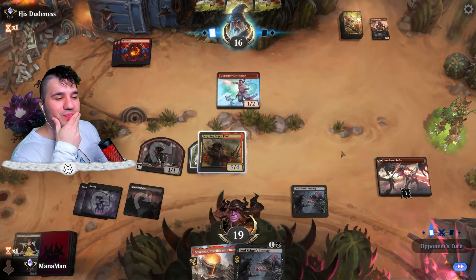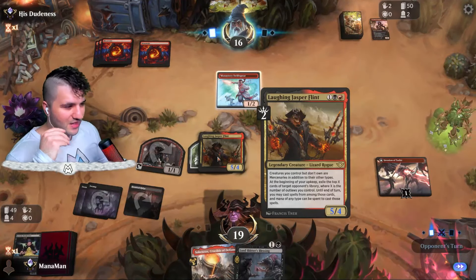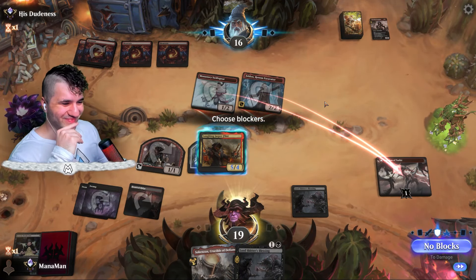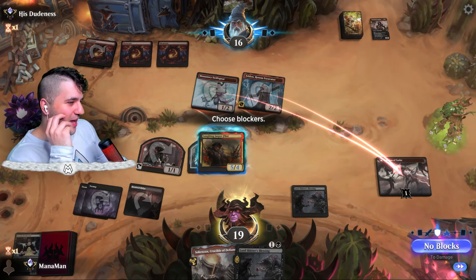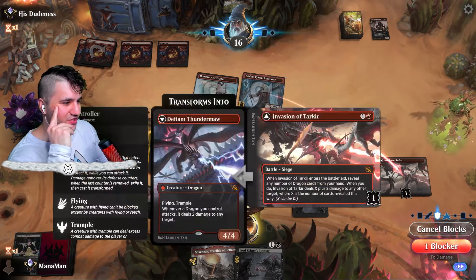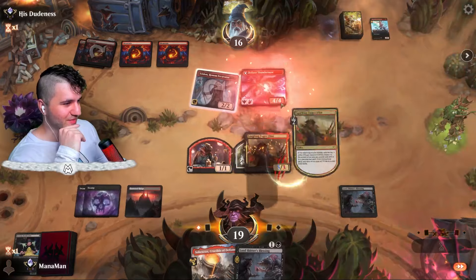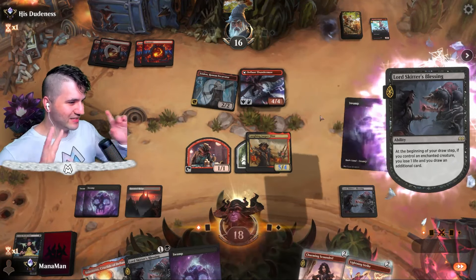We swing in. Now I'm a little nervous but with the Laughing Jasper Flint at four toughness — if they don't have another Witch Stalker Frenzy, four toughness is going to be relatively difficult to deal with. Fell Dawn — I think we have to block. They'd need specifically lightning strike and if they have it they can bust it open anyway. So let's take damage. Casualty, Defiant Thundermaw — let's steal some stuff! Lightning Strike, Lord Skitter's Blessing — we got cool things to do.